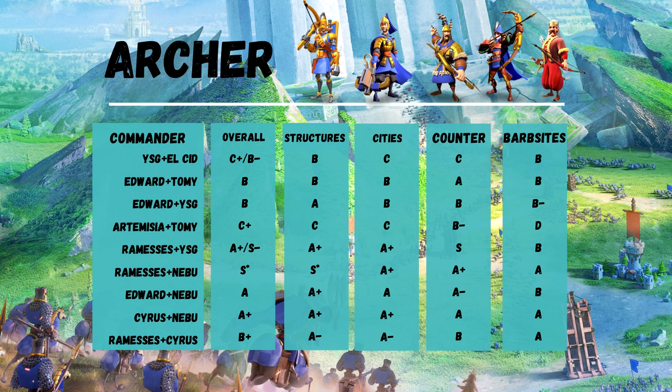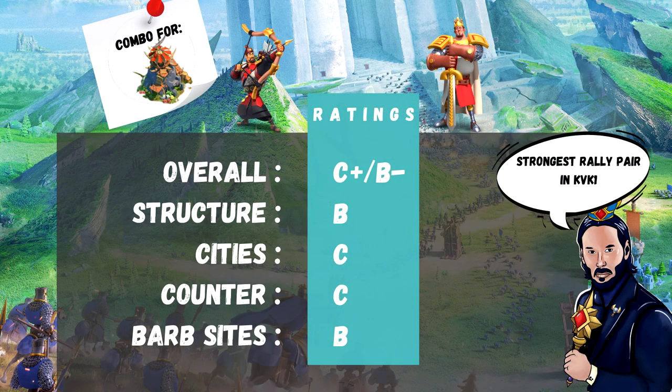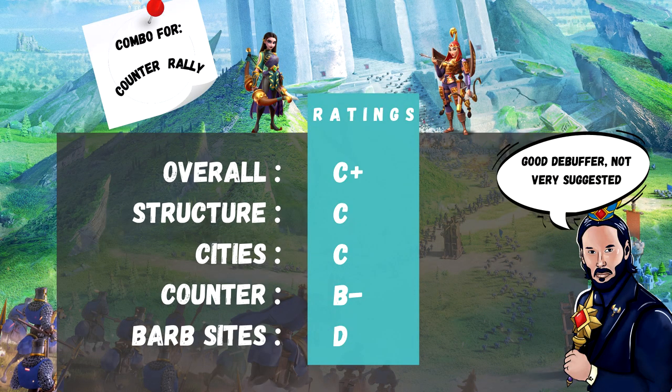Let's go over to the archers now. The archers are in a very difficult position at the moment. With Zenobia around, which some archers could deal with anyway, and the newly released Jadwiga — the cavalry garrison commander — there is not much space for them in the later KVKs. YSG and L-Sid: probably the strongest pair of archers in KVK 1 and one of the strongest rallies overall in KVK 1. But nowadays, not a big deal — C plus, B minus overall. Artemisia and Tomyris: good debuffers. Thanks to the tankiness of Artemisia and the fact that she silences herself, Tomyris can max stack the poison most of the time. C plus overall.